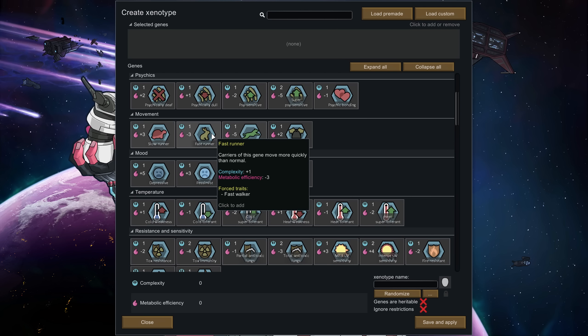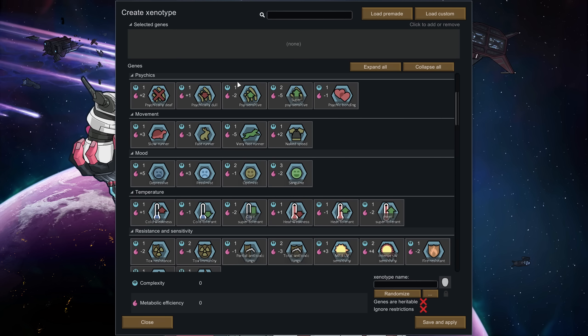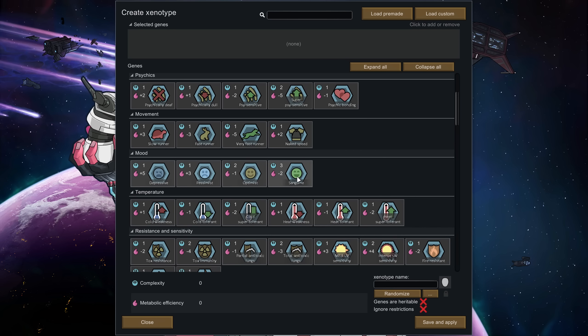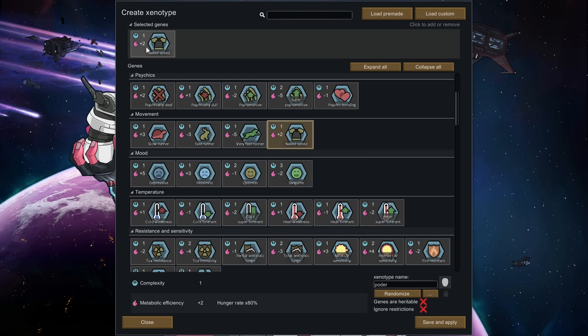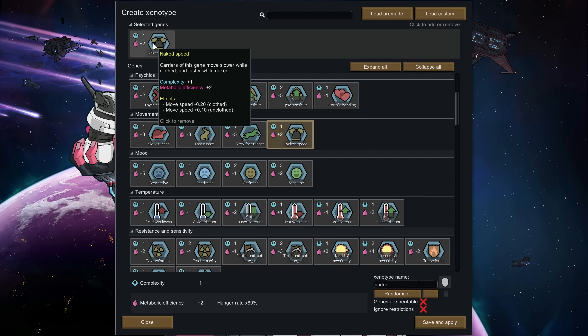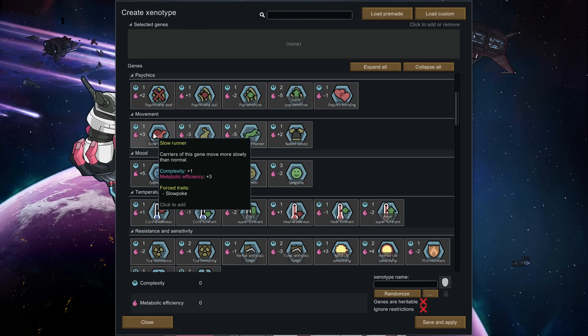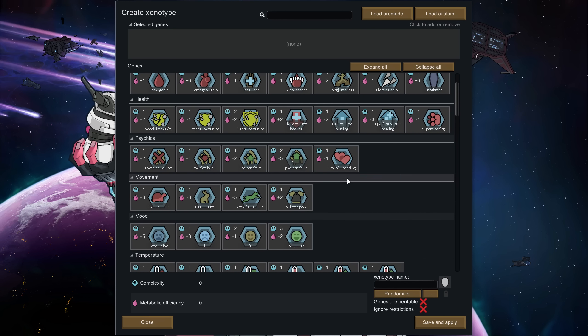Slow runner makes you a slow poke, fast runner makes you a fast walker, and very fast gives you jogger, but that's incredibly expensive. Naked speed is interesting — it decreases your hunger rate, which is good, but if you're wearing clothes you move slower, and if you're not wearing clothes you move faster. For two points the slight movement speed negative from slow runner could let you make a slow but incredibly tough race using the extra points for other things. Also, psychic bonding means romance attempts always succeed and you gain a psychic bond with your first romantic partner — that could be really good or really bad depending on circumstances.